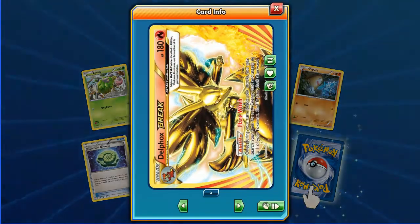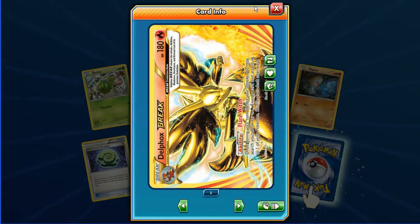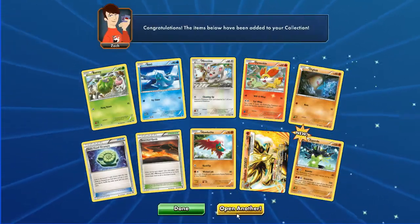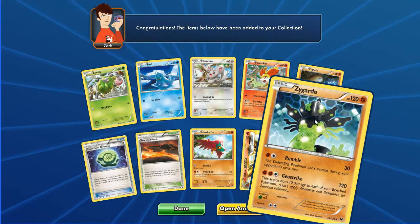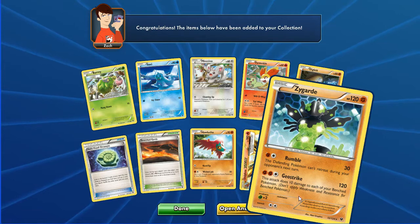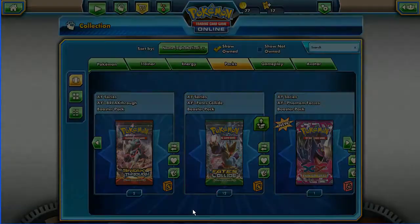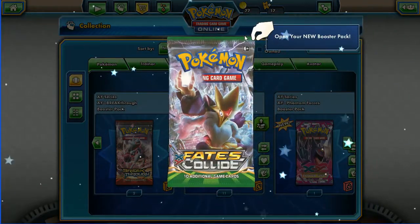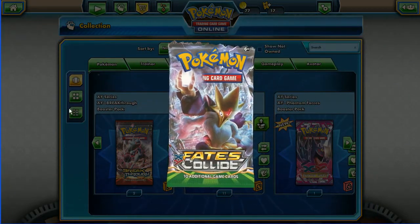Oh wicked - Delphox BREAK! You can't see how great these cards are but really nice anyway. And a new card in the back which is Zygarde. You guys will need to teach me the different forms of the XYZ series - I think that would be the 25% form, not sure, let me know please.